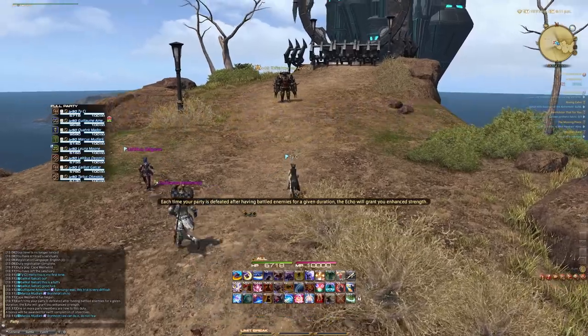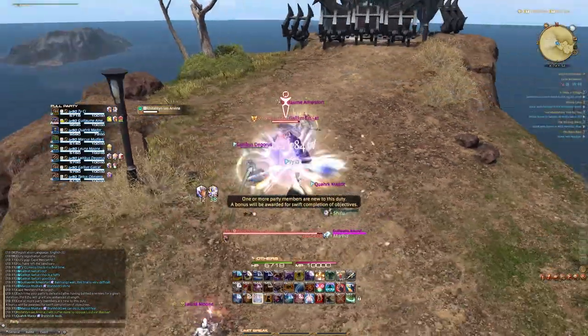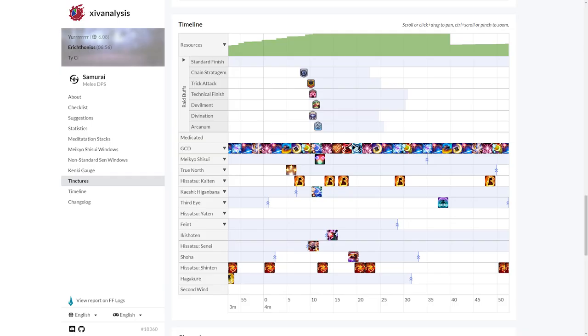So why is buff alignment important? The main reason is because it provides free damage that your party can gain by just pressing your cooldowns at the right time. In a pug setting such as a random group you've joined in party finder, your expectation should be that you'll use your buff on cooldown as it comes available after the opener. For our Astrologian example, if Divination is used at 8 seconds into the fight, the next Divination should go out at 2 minutes 8 seconds, then 4 minutes 8 seconds, then 6 minutes 8 seconds — to keep it synced with the other raid buffs and burst windows from non-buff classes.